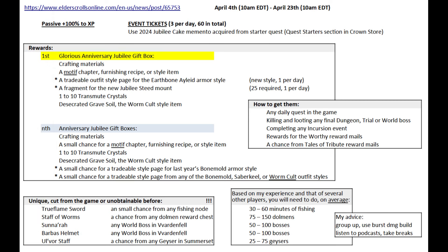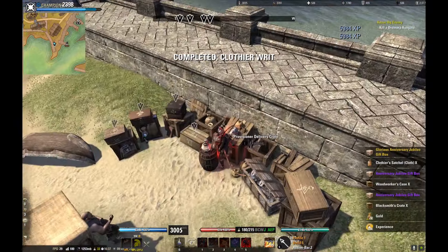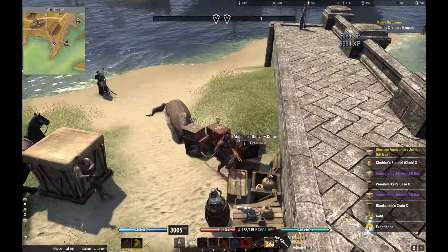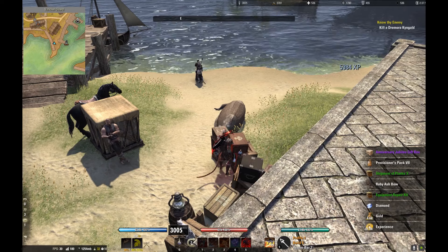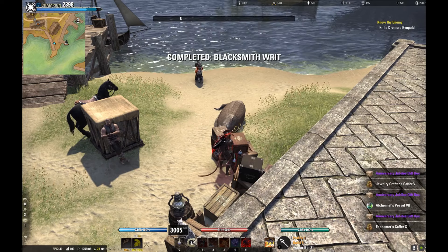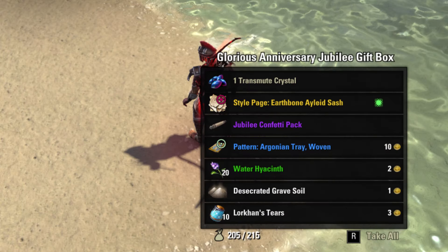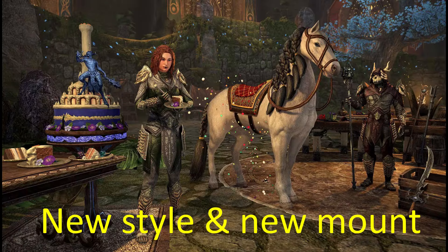Third, reward boxes. During the event, the game will shower you with them. You will get one for finishing any repeatable quest — daily or weekly — basically any quest that is not a zone story quest. They will also drop when looting a final boss from a dungeon, trial, or overland, and from incursion events like dark anchors, Summerset geysers, Skyrim harrow storms, and so on. Reward mails from PvP or Tales of Tribute activities will also have them attached.